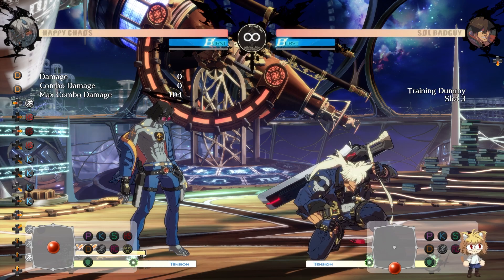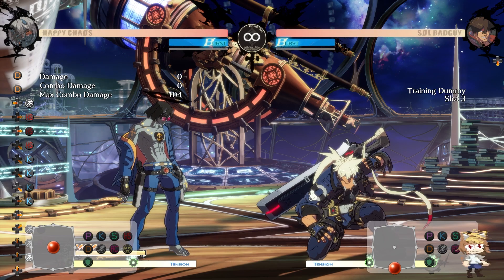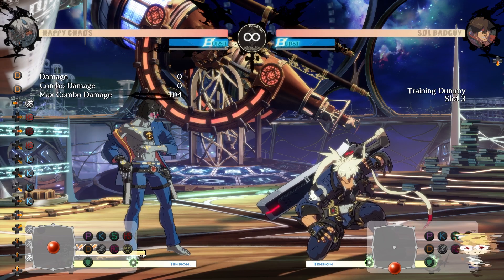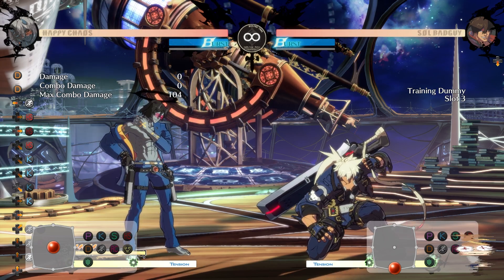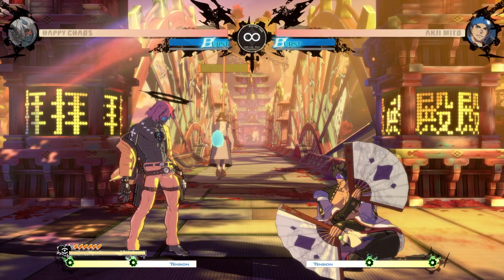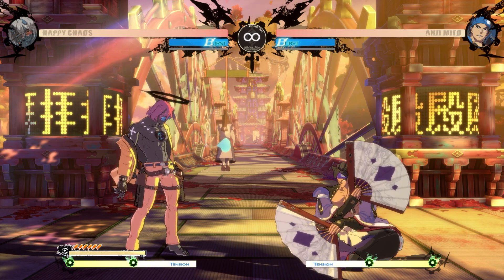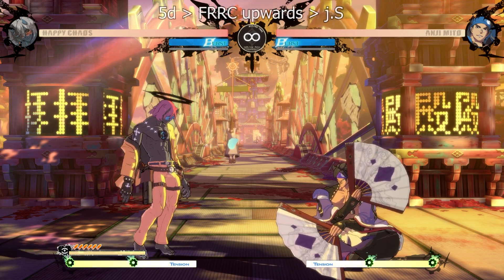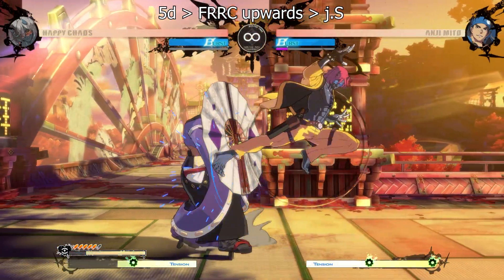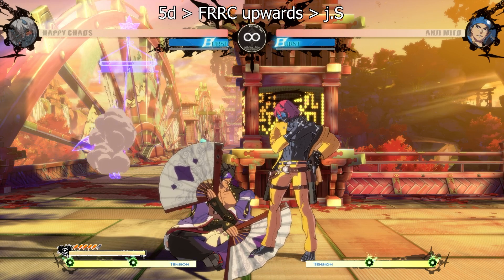Generally this is a pretty good option to represent if you want to show a lot more different sequences to your opponent. It isn't something I personally go for super often, but I do show it here and there just to keep my options open, and it does let you run some pretty nice mix for lower resources. One extra nice way to use meter to open someone up who doesn't seem to be getting hit by the usual tap dust is to go for a fuzzy from it — doing 5D into a fast RRC upwards and then JS. This is a pretty strong and simple way to catch a lot of people off guard.